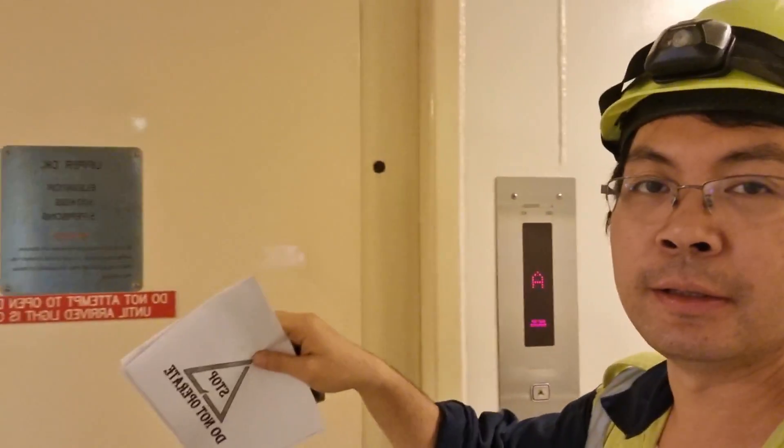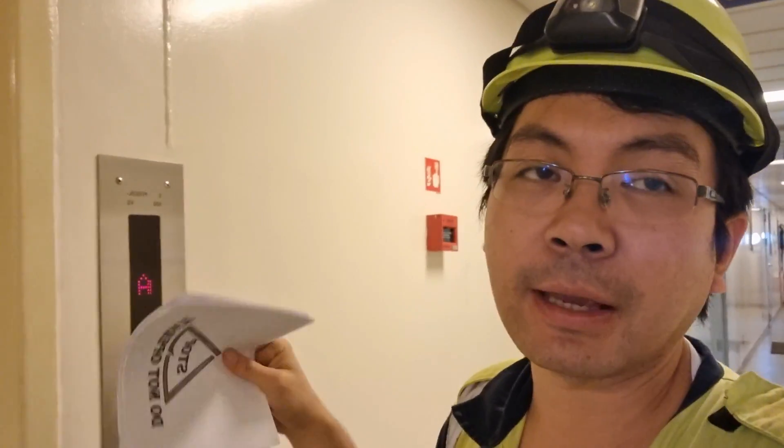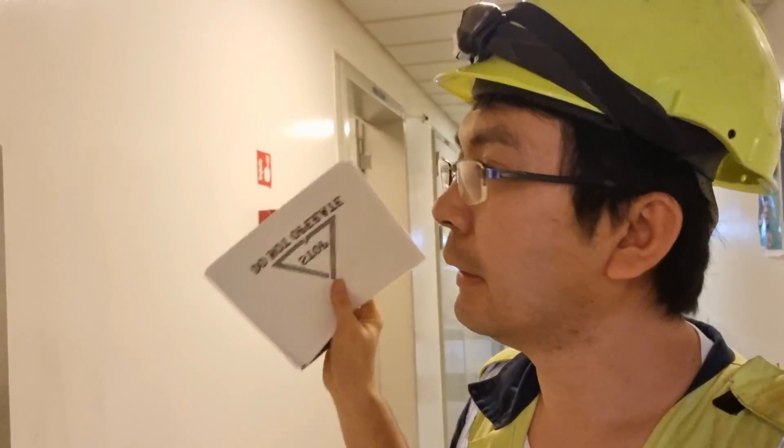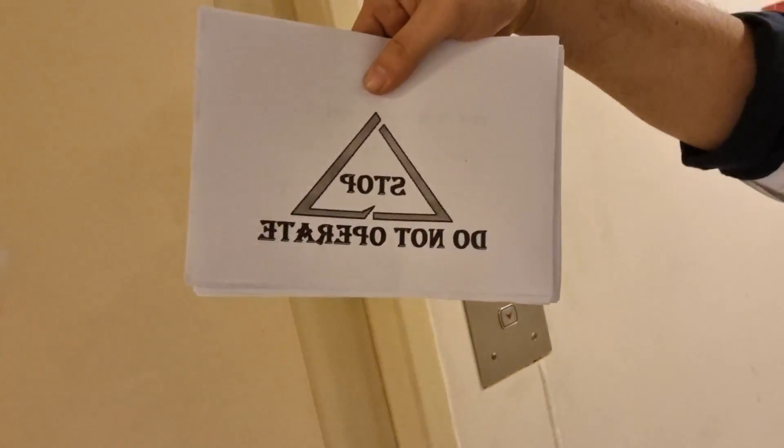Hello guys, so today we have another trouble and this time it's the ship's elevator. I don't know yet what the problem is - they said it cannot be operated from A deck. They called me in the morning and told me the door is not closing. I made a 'do not operate' sign and also an SJA as well as a permit to work. I'm just waiting for my partner the cadet to stand by outside once I go inside and check what is wrong with the elevator. Come and join me in this new learning.